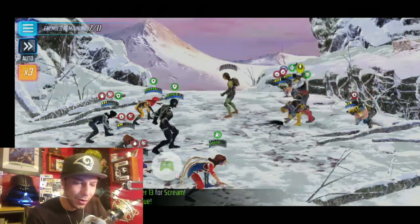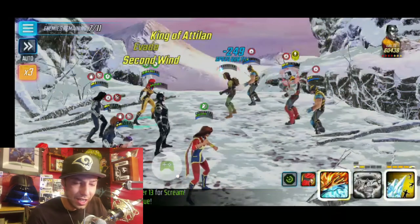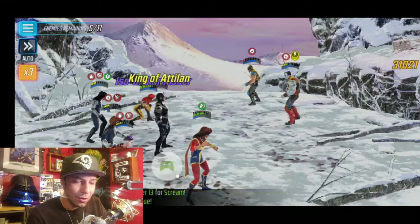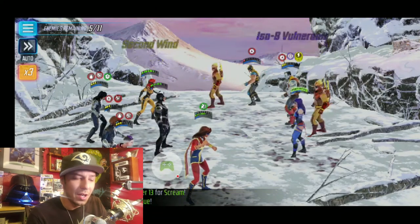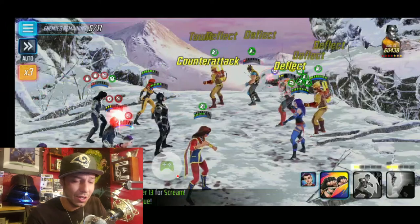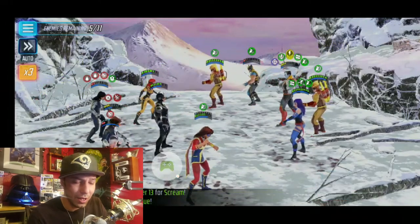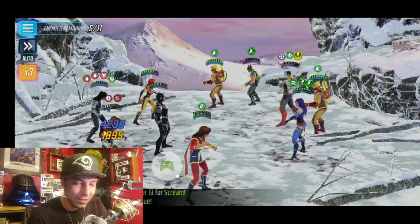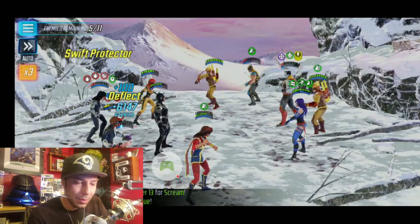But this is just showing you that you can still do some really good damage taking out these characters. There goes Black Bolt doing his thing. Colossus is going to be a problem. The Wolverines can cause you a problem too — because if they get that ultimate off, they're going to take one of your characters out fast. We got another taunt from Colossus happening already, see?